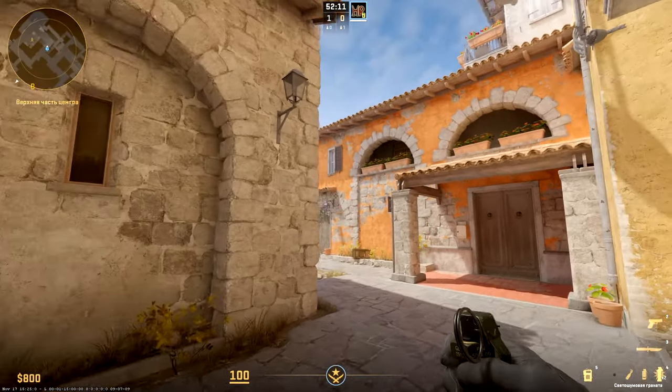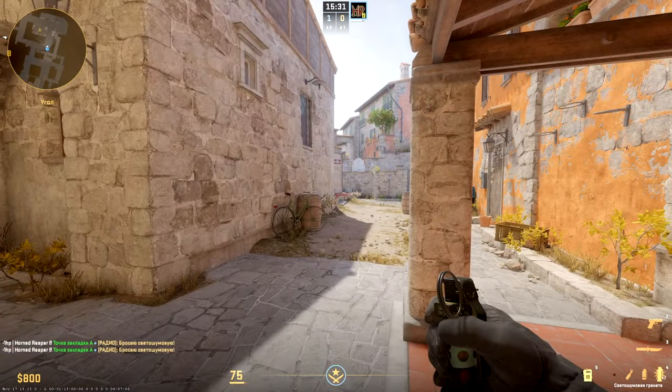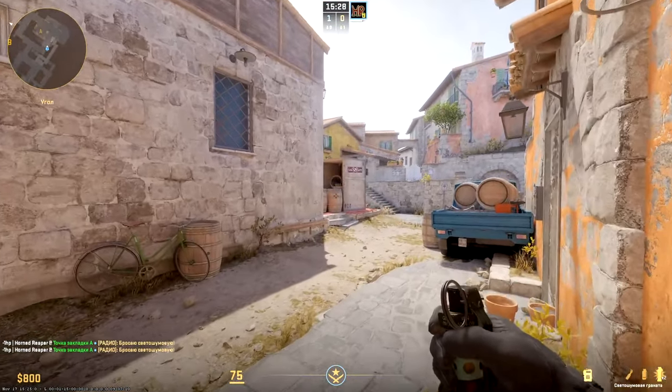Let's go on the attack to A side. Quality flashbang from top mid to pit — aim the bright part of that pillar in background. If you are alone but about to take A, these two flashes allow you to do it.